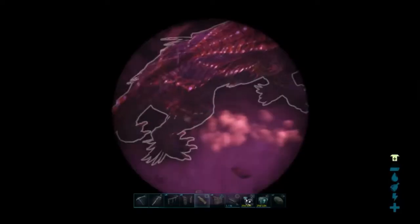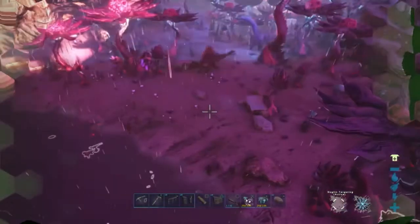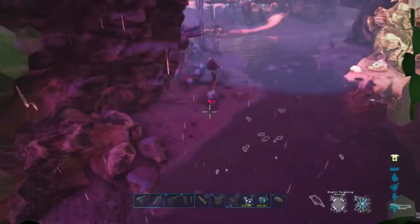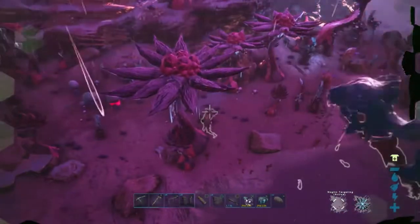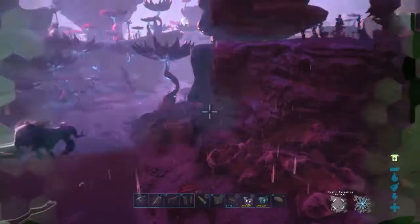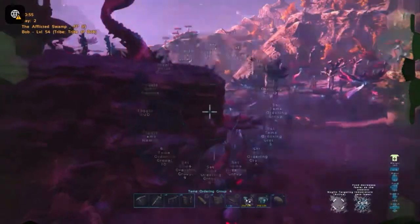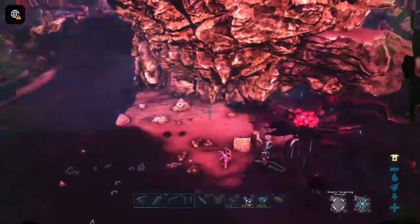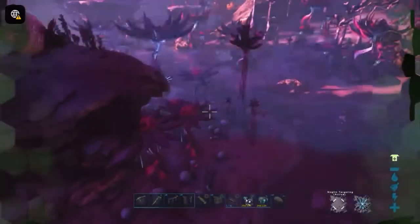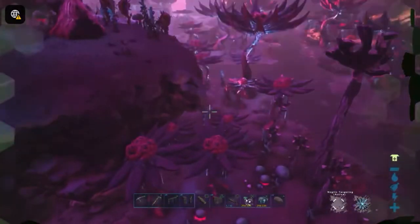That's the first Shadow Mane I've actually ever seen out in the wild — level 85. Not good enough, we're not gonna tame you. They spawn pretty much everywhere from what I've heard, but that's literally the first one I've ever seen without spawning one in. They're usually in groups — I don't know what happened to that one, probably got group killed or something.